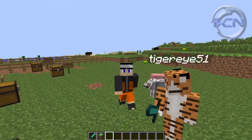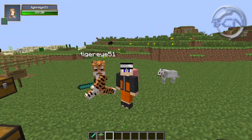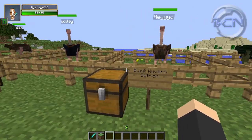Hey guys, welcome back to the BCN Network. Today we're doing some more coverage on how-to's on Mo' Creatures, and if you're clicking from the last video, welcome! Today we're gonna make a black wyvern ostrich.